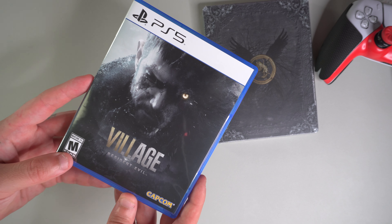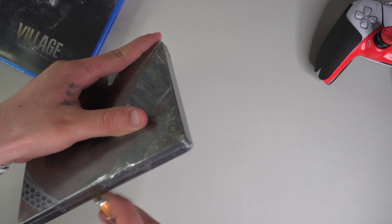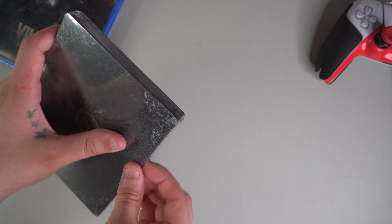Let's take a look at the steelbook and see how this looks. If I'm going to be quite honest, I think this is very plain, very basic. Not the best steelbook I've seen, to be honest. I think they could have done much better for a RE-8 steelbook. We're gonna take a look inside and see how that looks, without trying to scrape or scratch the steelbook itself.